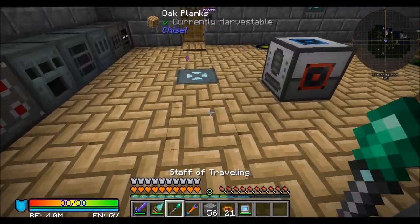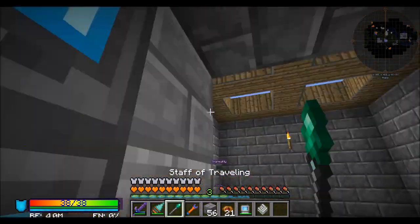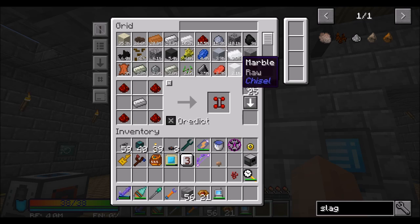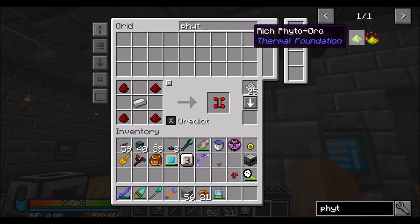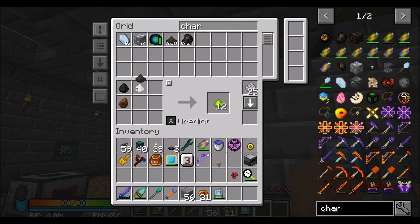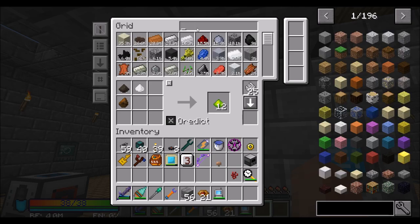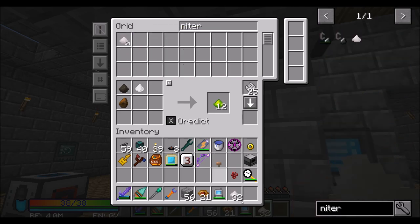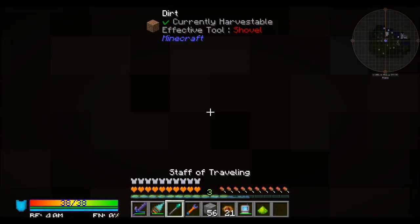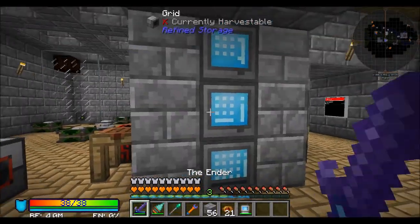All right, so let's teach it the Rich Phytogro recipe then. I'm going to remove Phytogro, and we're going to teach you Rich Phytogro. That's going to be you, but you're going to use pulverized charcoal, saltpeter, and rich slag. Saltpeter is the one we're keeping in stock — let's just put niter in there just to be safe. And that will get us 12 Rich Phytogro, which is actually a decent amount.